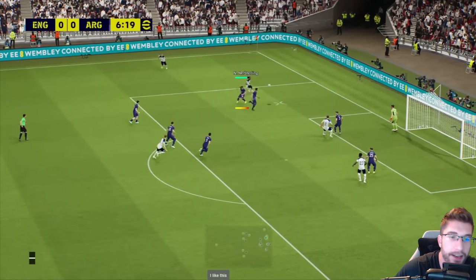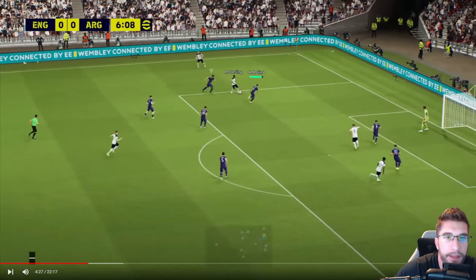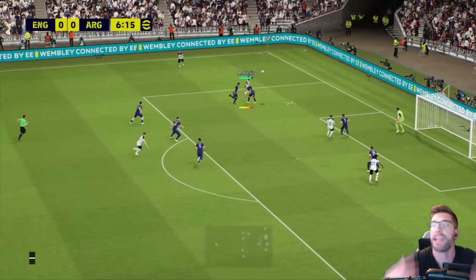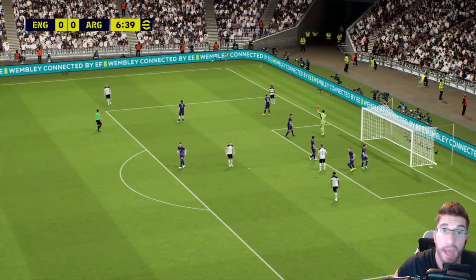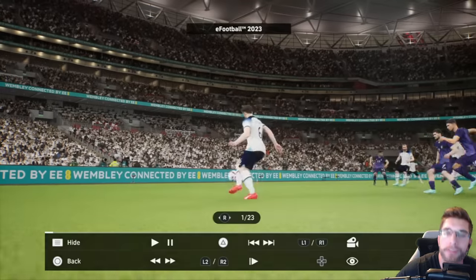Sterling gets the ball, skips past Romero — see you later. That is what I love to see, especially offline. When would you ever get an AI actually take you on in PES 21? You wouldn't. Against the CPU offline? No. So I do have a lot of positive things to say about this update, but remember this is trial mode and I hadn't played eFootball in a while, so the defending was a little rusty.